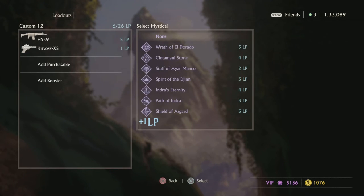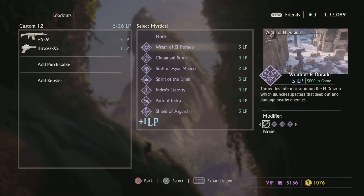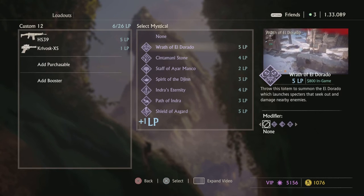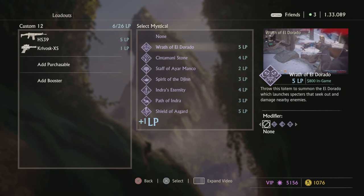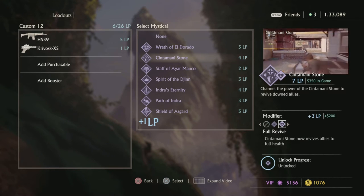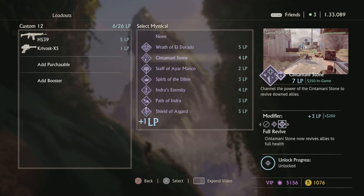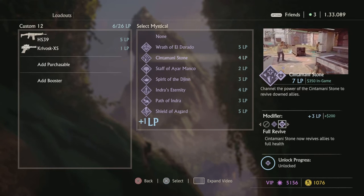Moving on to purchasables — I'm not going to go too in-depth; it's really your play style and whatever you're going for. Wrath of Odorado — really only good in objective modes: Plunder, King of the Hill, Bounty Hunter. Don't ever use this in TDM. Centamani Stone — only really good with the full revive mod in my opinion. Without that mod it just seems useless to me.